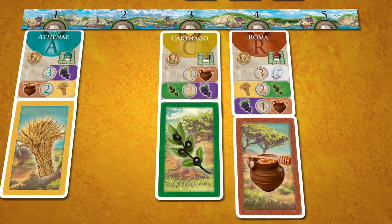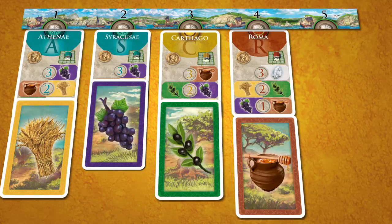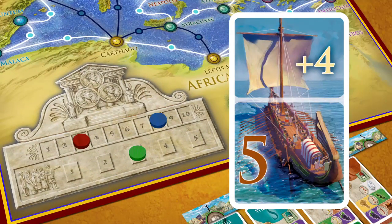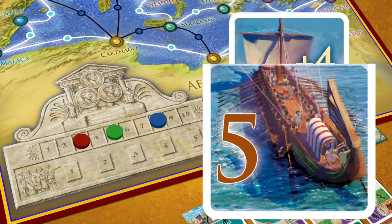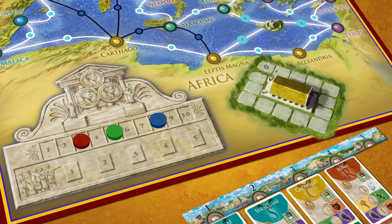Loading means the player assigns the contract's city card and goods card to any unoccupied slot of their contract chart. Then the player moves their player order marker from the player order scale to the ore scale that corresponds to the number of ores on the contract's ore card and adds the ore card to their hand. This will determine the player order for the next round of acquiring contracts.